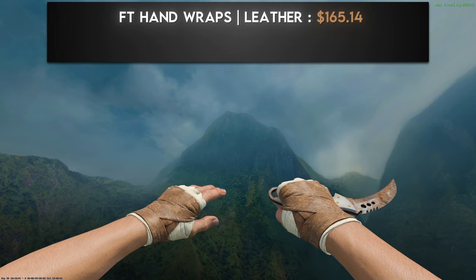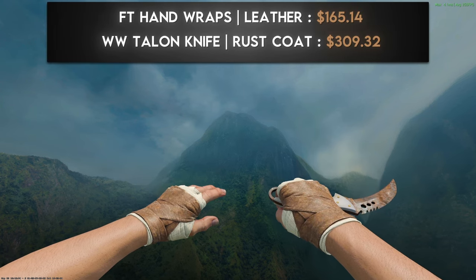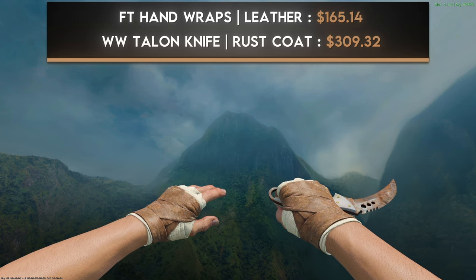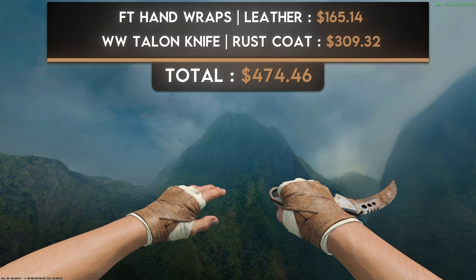For the second brown combination I went with a pair of field-tested Hand Wraps Leather and a well-worn Talon Knife Rust Coat. Talon Knives and Hand Wraps are a match made in heaven — the undergarments of the gauze match extremely well with the handle of the Talon Knife. The real star is the beautiful brown match between the Leather and the Rust. This combination isn't meant to look high-tier at all, but it's one of my favorites on the entire list. You can pick this up for under $500.